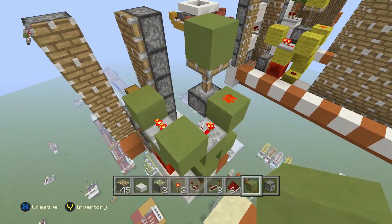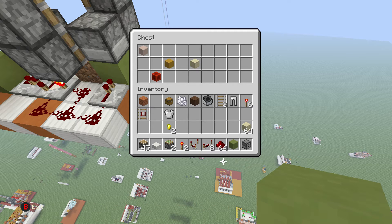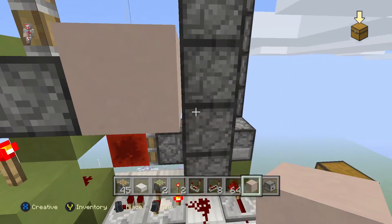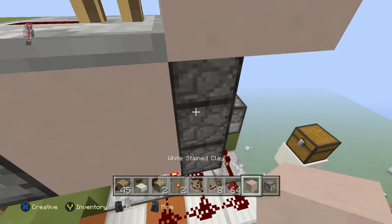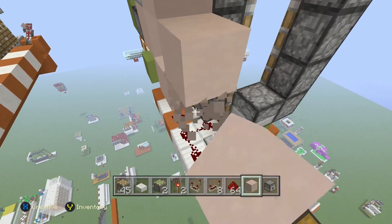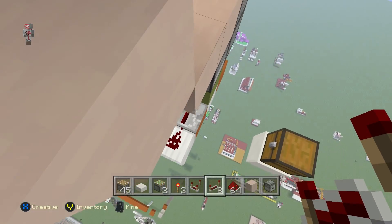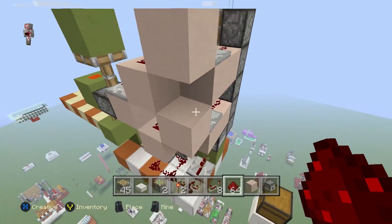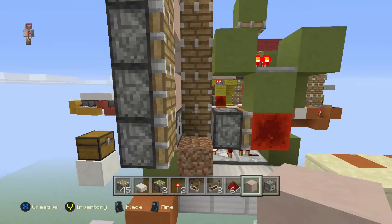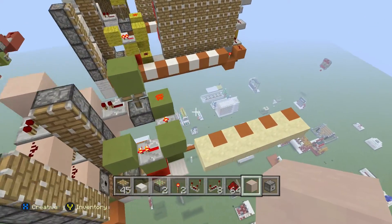Now to hook up the pistons — I'm using white stained clay. You want to put a repeater here set on one tick delay, a block there, a block there, a block there with redstone dust there and there. Then come out of here, put a block there, a block there, then put two blocks here and here. Add a repeater there, a repeater there, a repeater there, and then redstone dust along. When you place it, your clock should work and when you destroy it both pistons should fire. This is all the main circuitry — it's tiny for what it does.